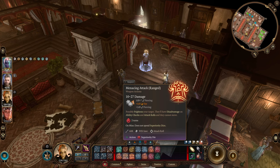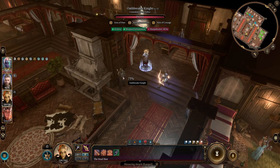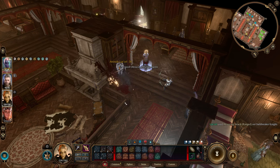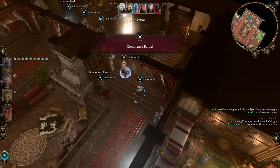We're going to lead off with a ranged attack with the potential to frighten our target, because that's how we'll often start combats with this character. They've passed the save, but that's okay — we have a lot more options.